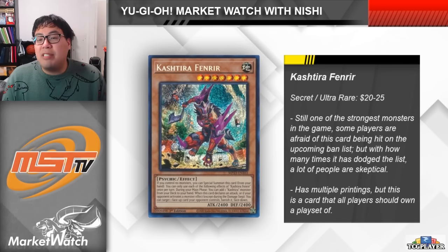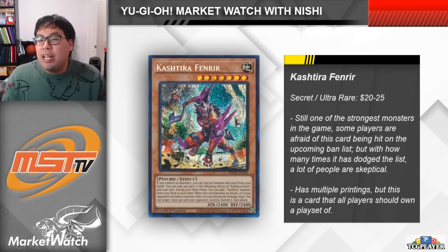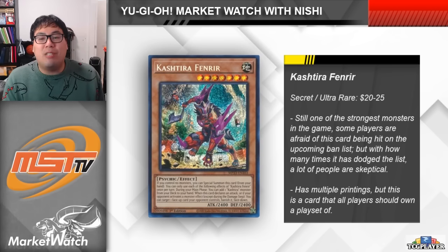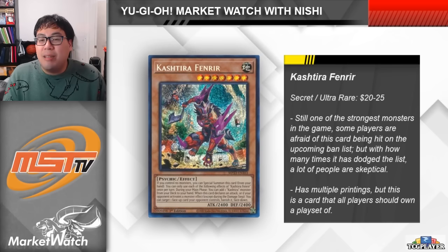Because of this, we have seen the lower rarity printings of Fenrir — the ultras from Darkwing Blast and the secrets from the Tins — creep up over the last couple of months, to where the card now sits between $20 and $25 per copy, up from the $13 to $15 that it was at before. Hopefully you guys picked up a set of this card back when the Tins first came out, because that's when the price had sort of bottomed out. Realistically though, I do think that the card isn't going to get hit on this list — maybe it'll get semi-limited just to hit the consistency a bit. I don't think we should expect to see too much fluctuation in this card's price moving forward.